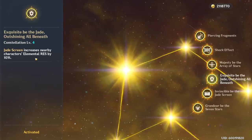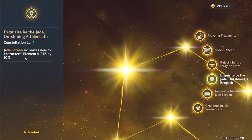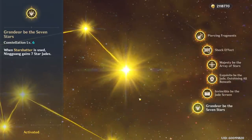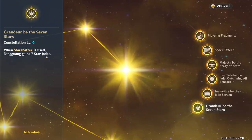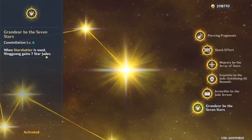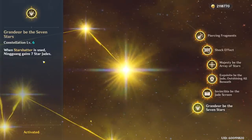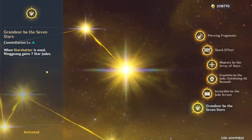Her fourth constellation is not that important, though it reduces the elemental resistance of nearby enemies when the Jade Screen is active — a nice buff but not massive. Her sixth constellation is probably her best and most overpowered, bringing her to the power level of some 5-star characters. When you use Star Shatter, you instantly gain 7 Star Jades. Normally you can only hold 3, so after your ult you immediately have 7, making your next charge attack massive while also shooting 7 extra Jades for a huge amount of additional burst damage.